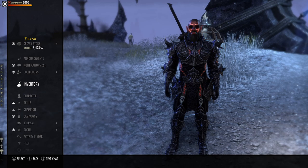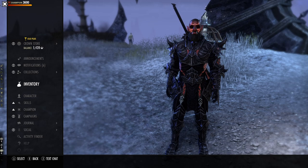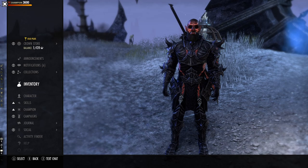Today we're taking a look at two new item sets coming out in Update 37, also known as the Scribes of the Fate DLC. This is week one of the PTS, so I want to say very clearly: we are a long ways away from the live server. A lot of things can change — they could buff or nerf these sets — but as it stands right now, I want to explain how these sets function.